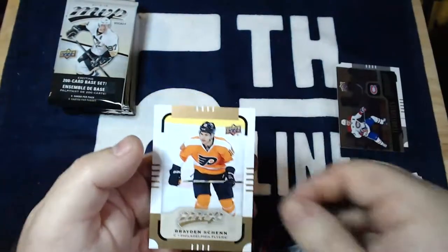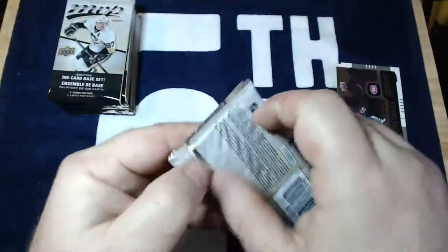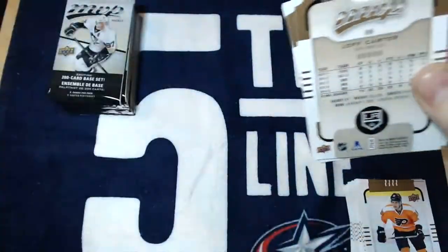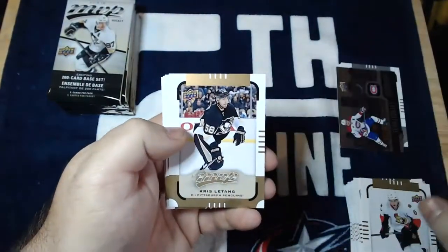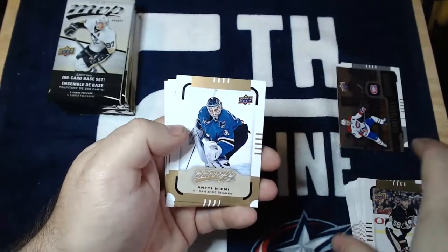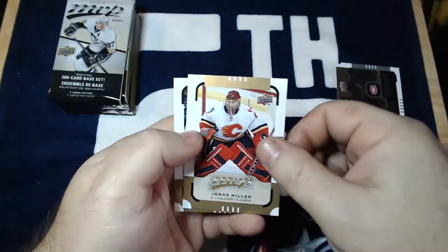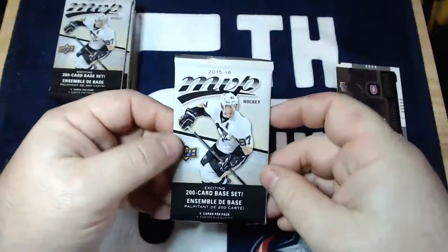Seth Jones again and Braden Chen. Alright, halfway through. Pack number lucky 13 — Bobby Ryan, Chris Letang, Antti Niemi — everybody's favorite aunt, Auntie Niemi — Jonas Hiller, and Jeff Carter.